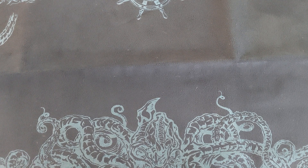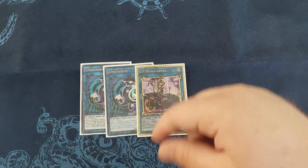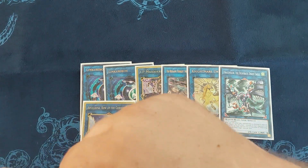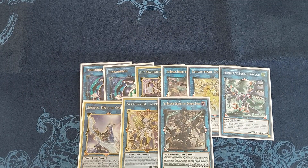I'm going to show the extra deck. I never really use it, but I do play two Link Stribo, one IP Masquerena, one Tri-Brigade Ferrijit the Barren Blossom, one Unicorn, one Desperate Doom Eagle, one Appaloosa, one Accesscode Talker, and one Tri-Brigade Shuraig, and one Abyss Dweller. Those are my links — I don't really go into any of them honestly. They're just there for Pot of Extravagance.